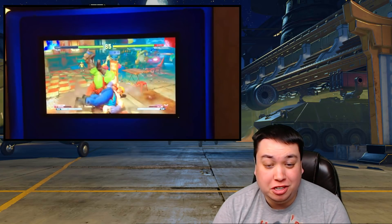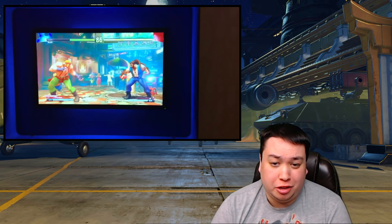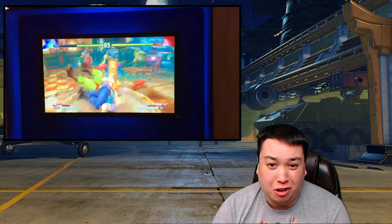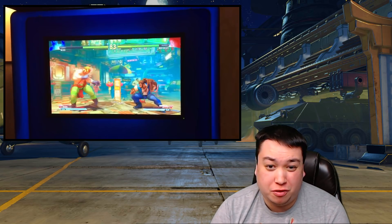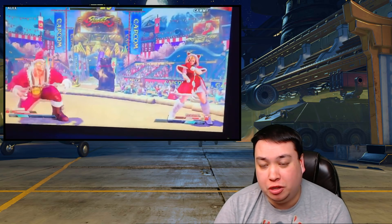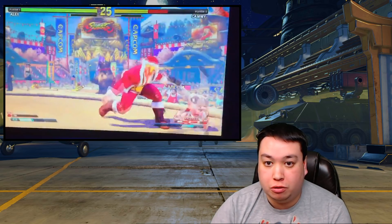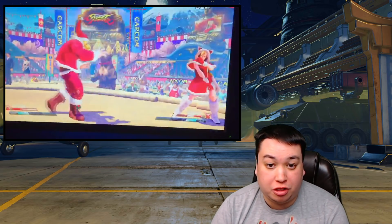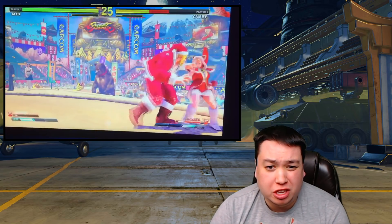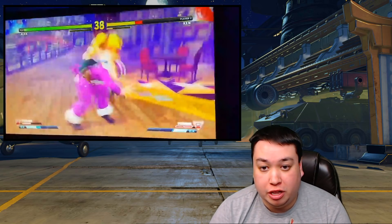Flying DDT makes Alex leap towards the opponent for an unblockable grab. The distance is very, very far — looks like the range of Alex's standing Hard Kick, maybe even further than that. And the recovery is pretty good too if he misses. The damage is really good, and even if you land this raw as the only thing you do, after it hits Alex slams the opponent down and he's standing pretty close to them afterwards. I don't think he gets Oki from this based on the reports I've seen.